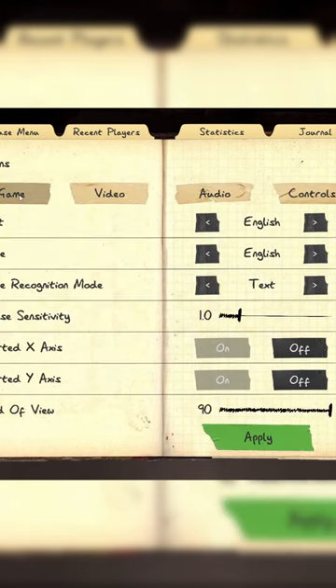First you'll want to go to the options menu. Under the game tab you'll then look for a section that says voice recognition mode. Make sure it says text in that section and then click apply.